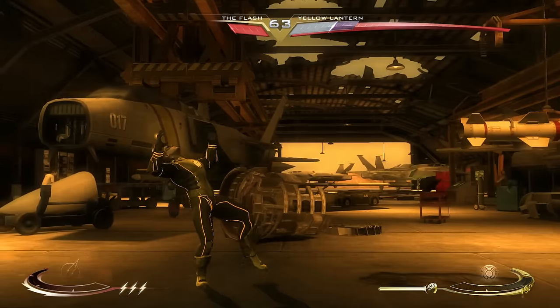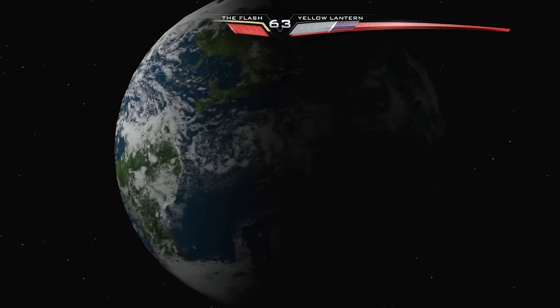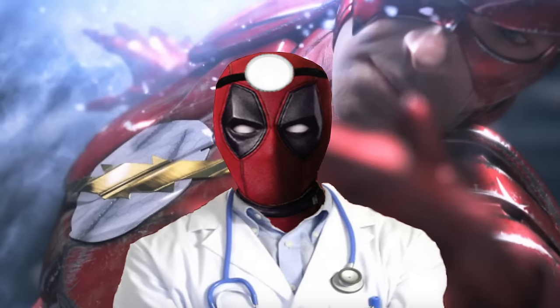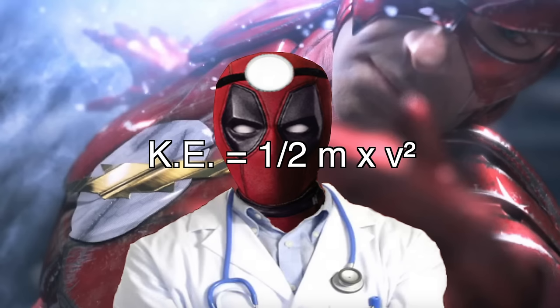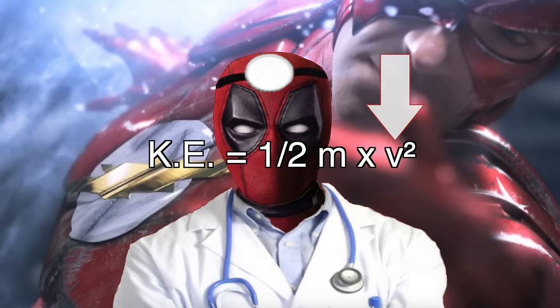You see, running at that speed and punching somebody with all that built up force would mean that the Flash would be turning himself into one of the worst possible disasters for a city he's fighting in — he'd be killing everybody with his punches, not just his opponent. In order to figure this out, we need to know how much kinetic energy he's generating by running at that speed, and we can do that using the formula where kinetic energy equals half times the mass of our object times the velocity squared.